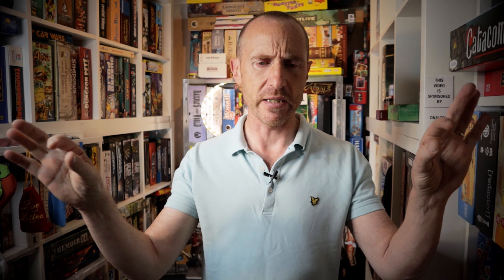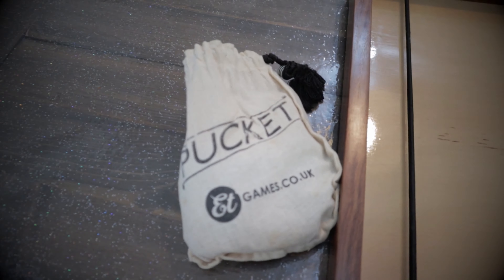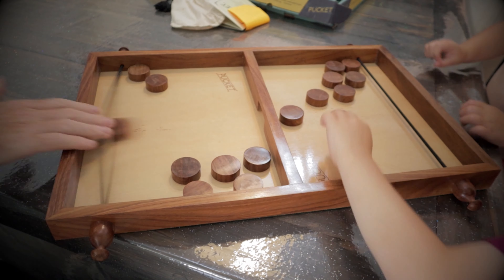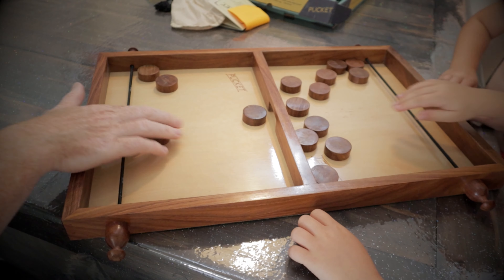Number 5 on this list originated in France where it's known as the Passe-Trap, but in English-speaking countries it's known as Pockit. You've got a board with a bar crossing the center that has a notch cut out so you can see through it, and at each end of the board you've got an elastic band. You'll be pinging discs through this notch trying to get all your pieces over to your opponent's side before they do the same. It looks really simple but it's actually a bit of an endurance test because your arms start to get tired quickly.